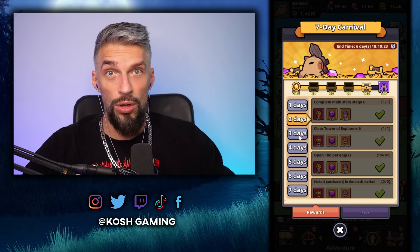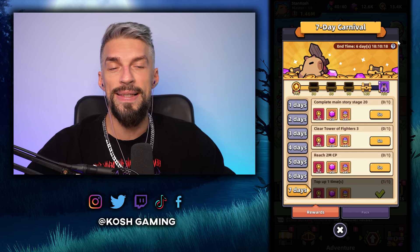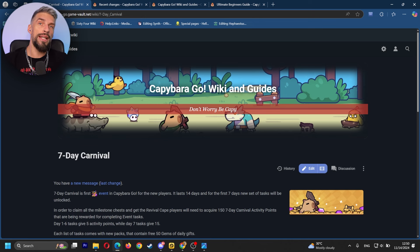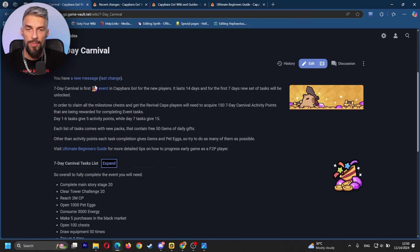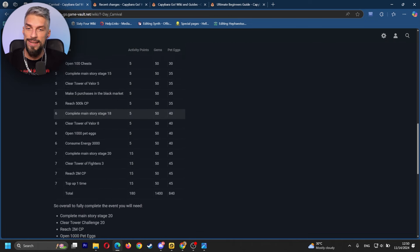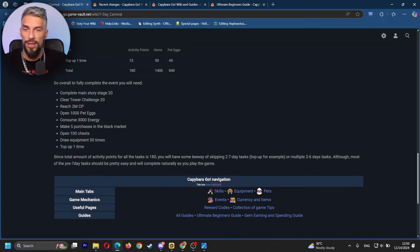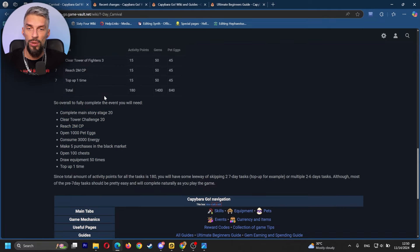Every day you will unlock a new set of tasks, and on the 7th day you will have them all, with 7 days to finish everything. Let's go to the Capybara Go wiki — we made a table that will be really useful for you. You can see all the tasks and the rewards there. Overall, you will get 1.4k gems and 840 pet eggs, which is pretty cool.